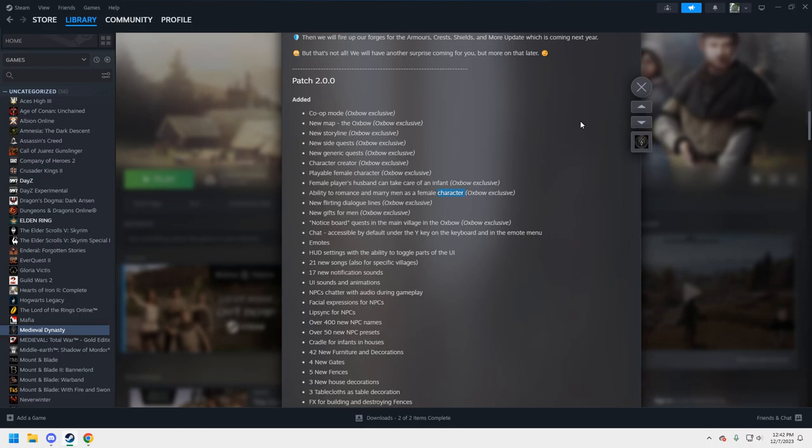There are new flirting dialogue lines, new gifts for men, and a notice board for quests in the main village of the Oxbow. You can play with up to four people — so you and three friends. There are new quests, which is cool for the RPG element.